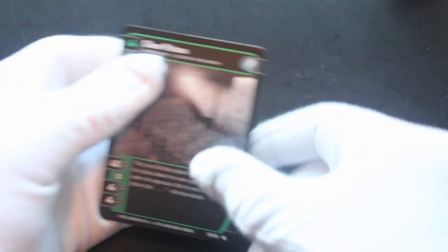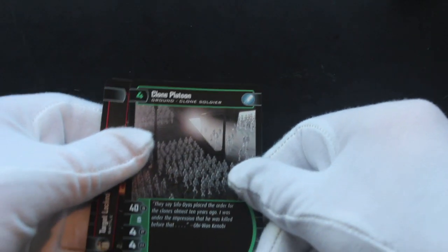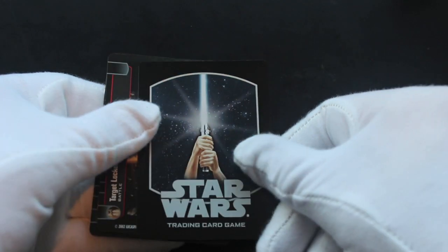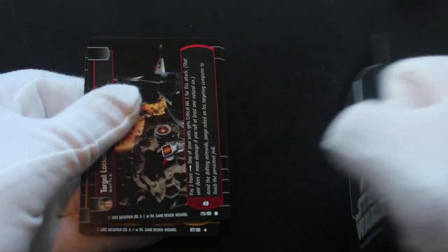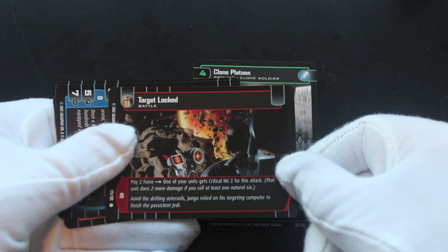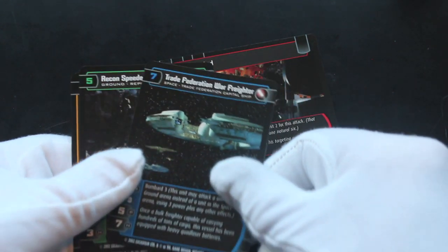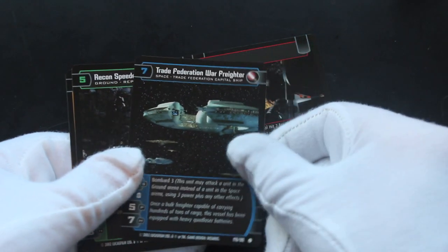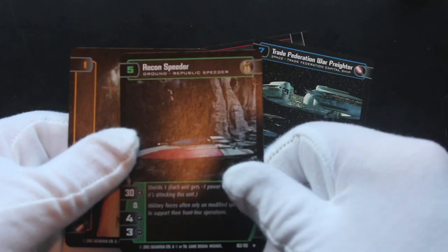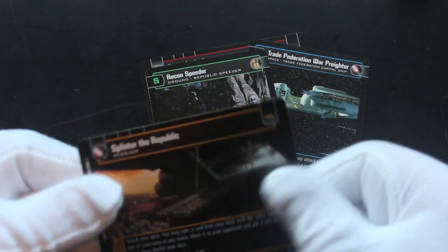Five cards, five random cards. Clone Platoon — I like that artwork, look at that, all that Trading Card Game stuff. If you play these you'll know all about it. Different points and things on there. Trade Federation War Freighter. Recon Speeder — there's all sorts in here if you know what this game is.